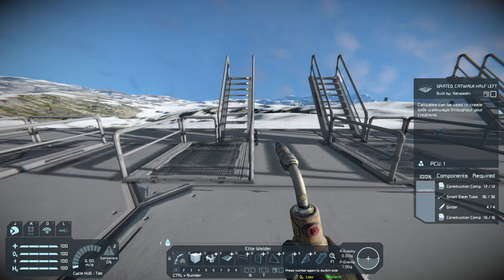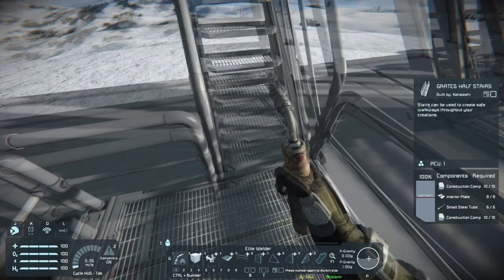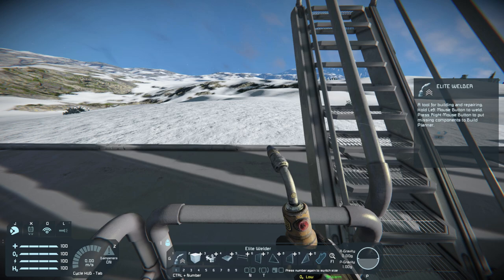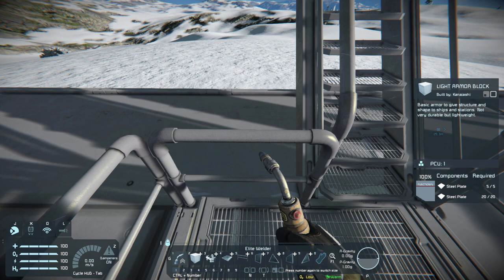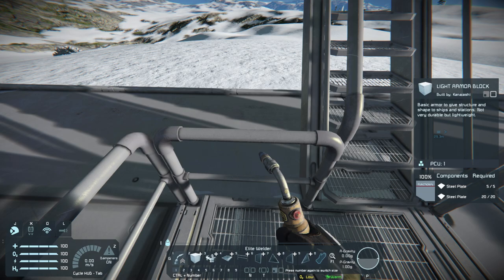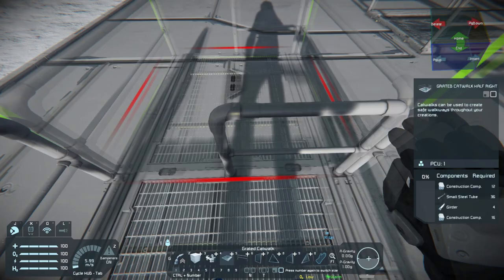Now with these half stairs — which are awesome because in a very tight design you can have a one-block-wide hallway — you don't need an entire extra block just to have stairs going up to a second level. You can pass on one side with one engineer's width and walk up the stairs on the other side with one engineer's width. However before, you couldn't put in that little bit of railing at the transition — there were no half-sized railing bits. But now there are catwalks with little half railings at the end.